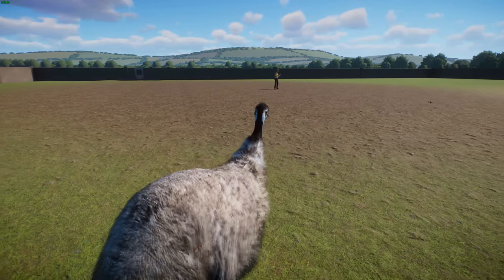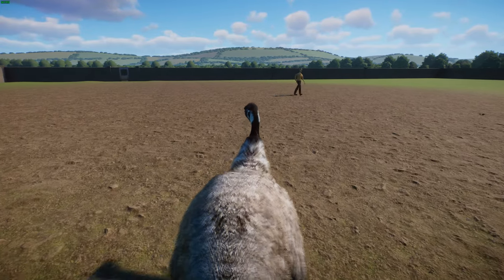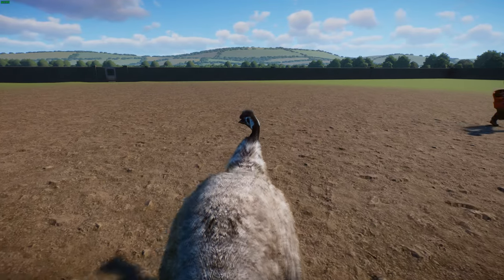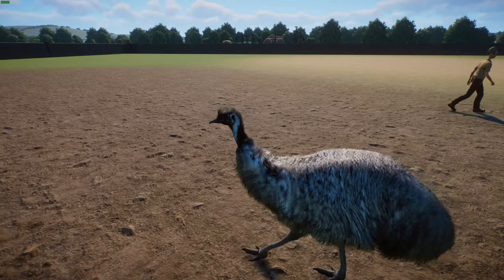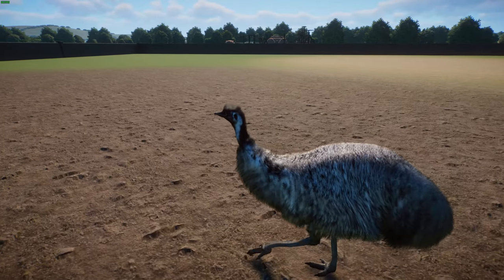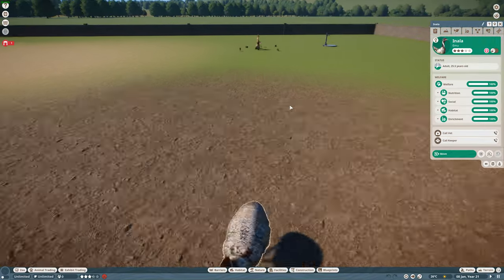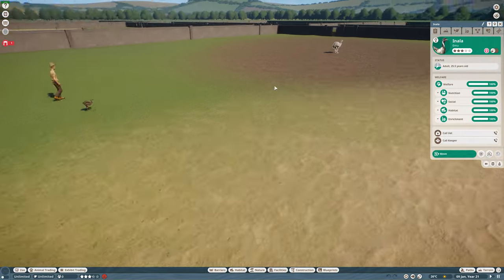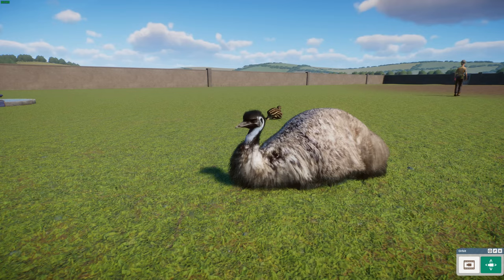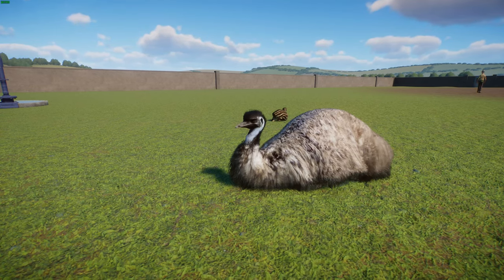Emus are soft-feathered, brown, large flightless birds with long necks and legs, reaching about 6 feet 2 inches or 1.9 meters tall. They can travel great distances and sprint at up to 50 kilometers per hour. They forage on a wide variety of plants and insects, have been known to go weeks without eating, and drink infrequently but take large amounts of water when available. The females are larger than the males.